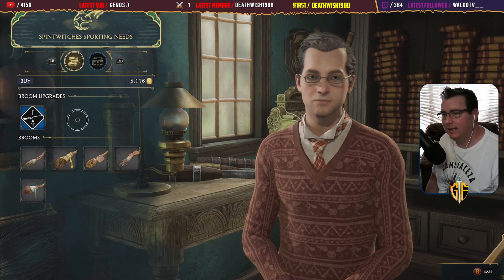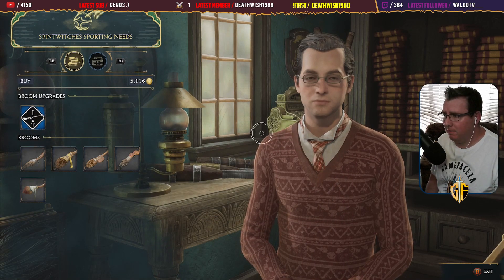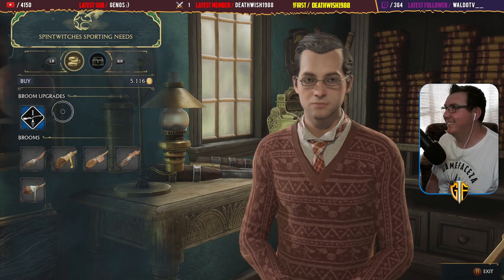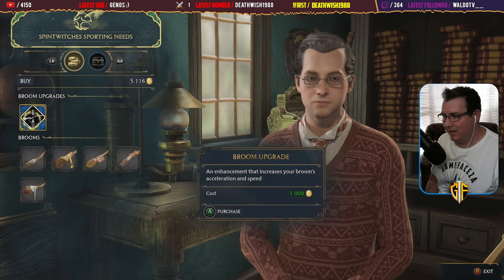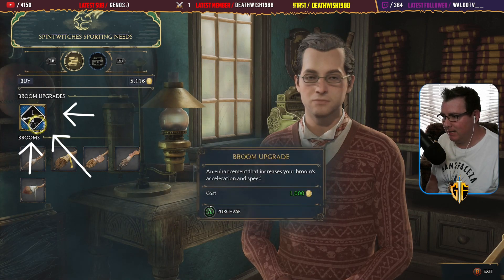There'll be a nice little cutscene and yeah, I got a mail from this man — pigeon mail — to come and buy it. So it's a thousand coin gold. I currently have five thousand so let's upgrade it.